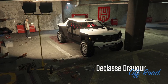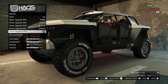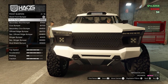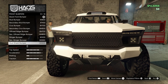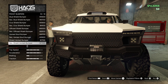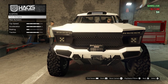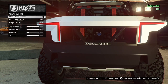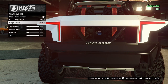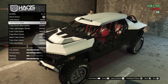Once you pull this vehicle into customization, start with the armor — get it to 100 percent. Do the same for the brakes. The front bumpers are really similar in aesthetics, so I'm going with the one I like most: the Shield Vented Bumper. For the rear bumpers there are only two real options — I think the Ridge Shield is the best looking one.